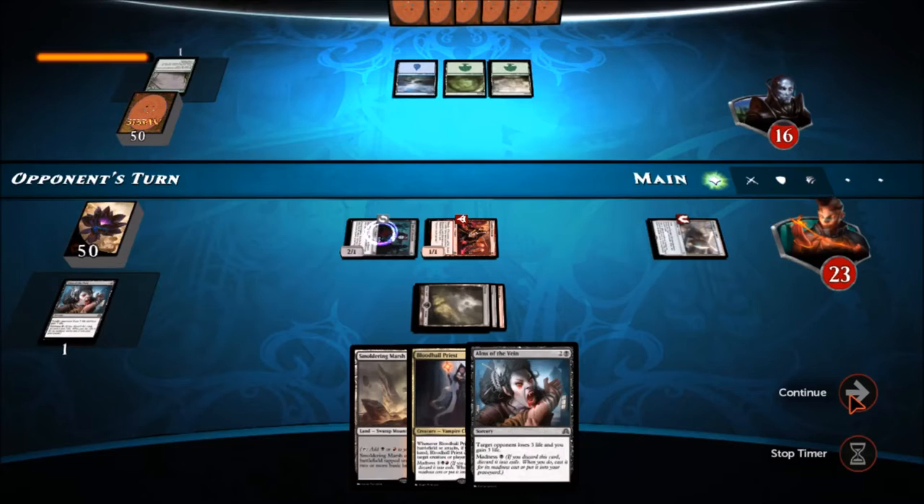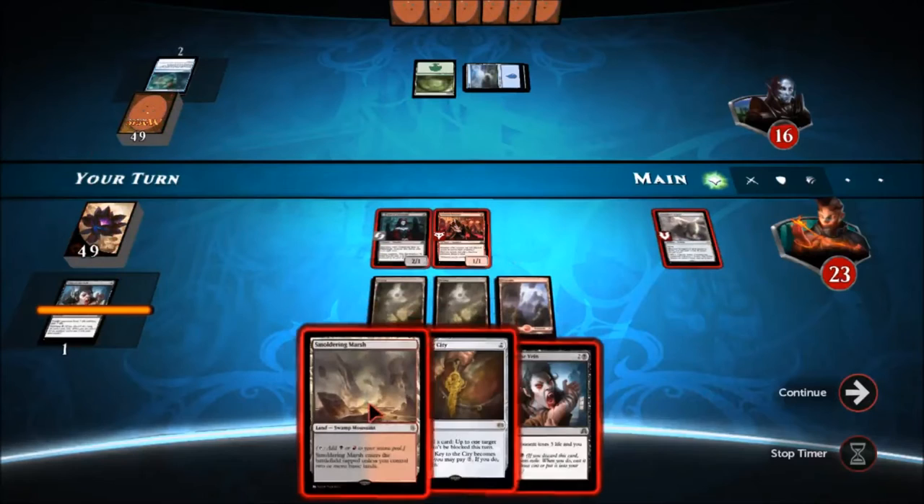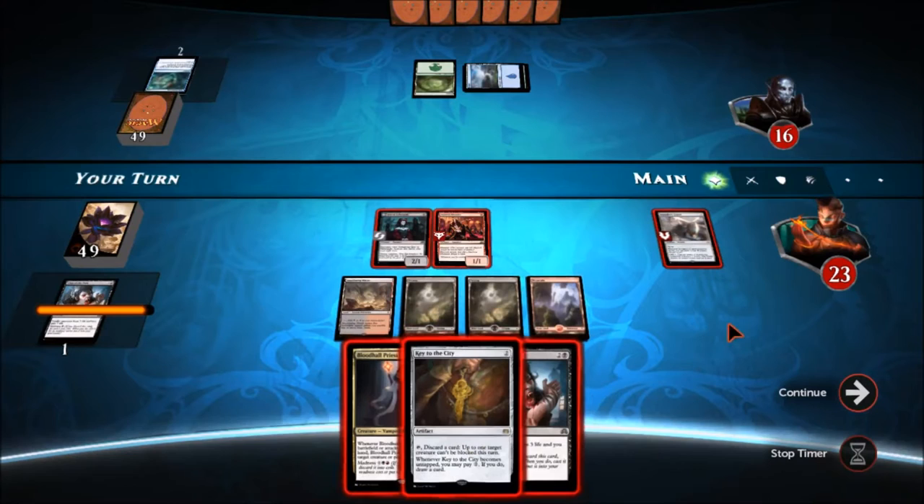On his turn, he drops another forest, and his best option here is a Tutelage since he's already used a fog up. He thinks about this for a while, and then finally decides to use Take Inventory to draw a card, hoping it is a fog, and passes the turn. This particular game it doesn't help him. I came out so quick and on curve and went first — definitely did not make it easy for him.